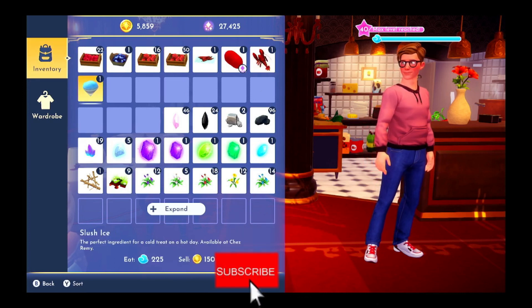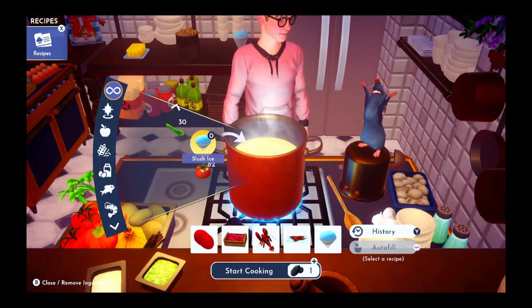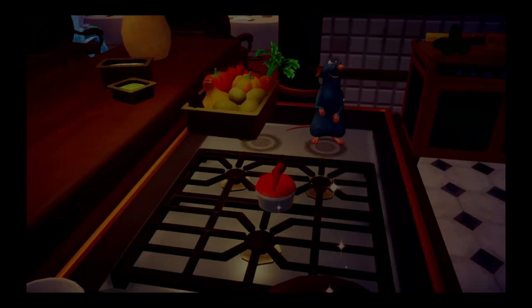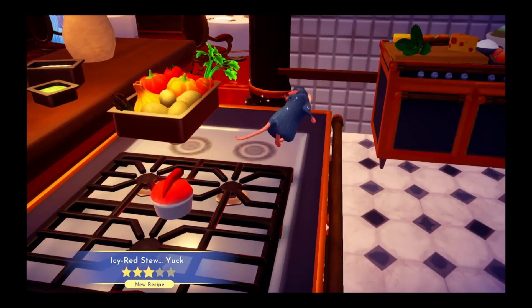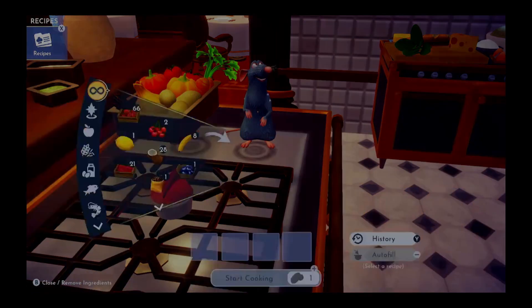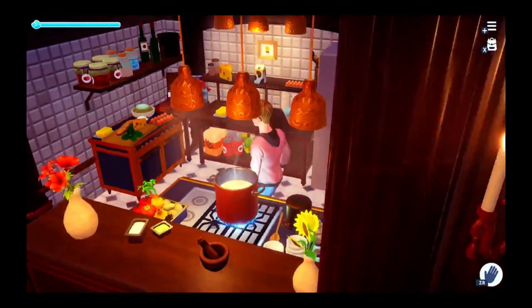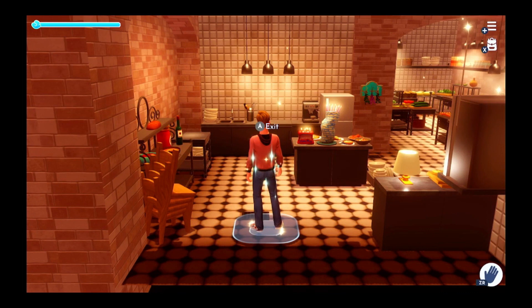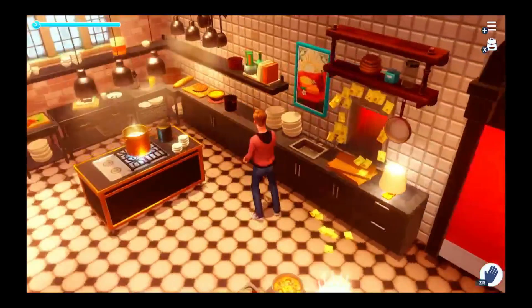And the slash ice. So let's make it. We have icy red stew — yuck. Now what we're going to do is head over to Remy's room and serve it in the window.